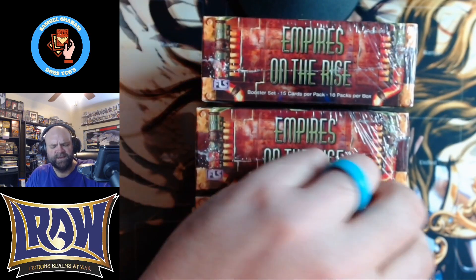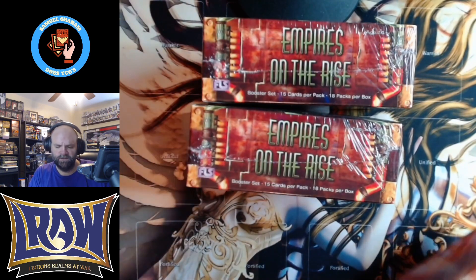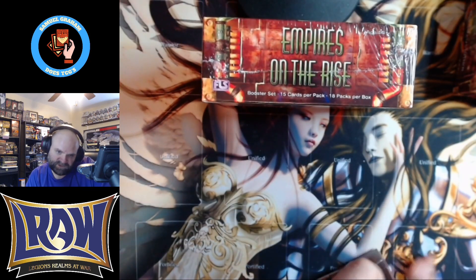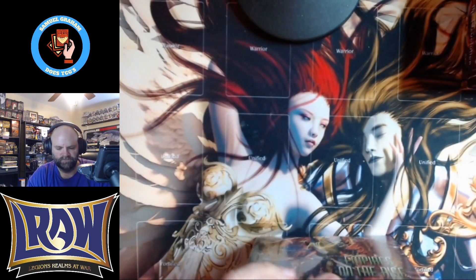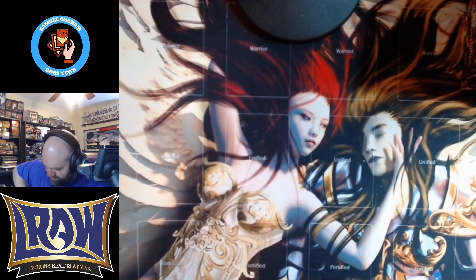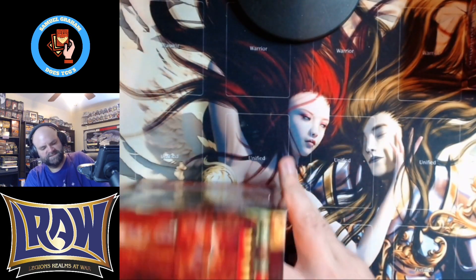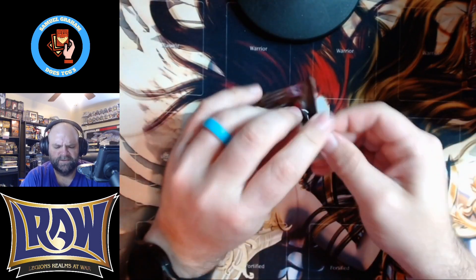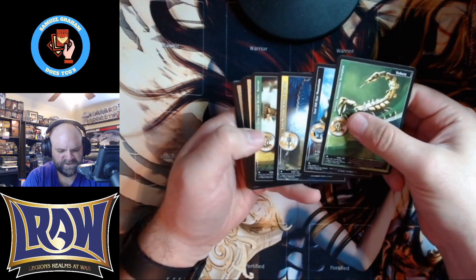Hello friends, Semmagram doing TCGs yet again. It hurts my feelings somewhat, but I'm almost done with my Empires on the Rise Kickstarter boxes. I have hinted — flat out said — that I'll probably need to find a little bit more. So that's probably coming soon, but here we are wrapping up my two cases plus two boxes, so 14 boxes. We've gotten a pretty good slew of Exalteds at this point, still three boxes to go. I think I've landed seven total Exalteds.